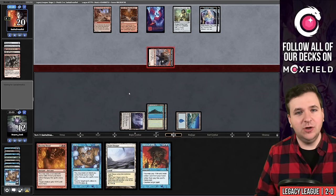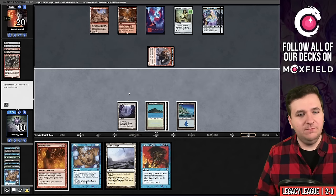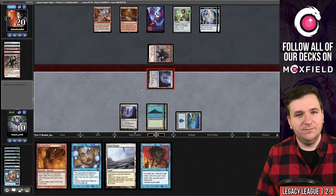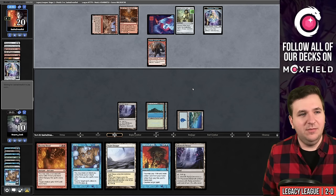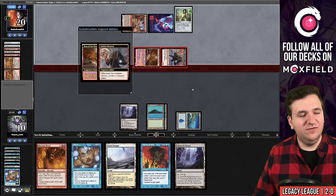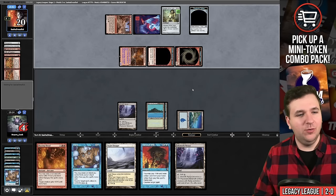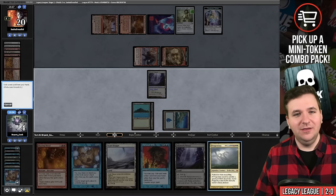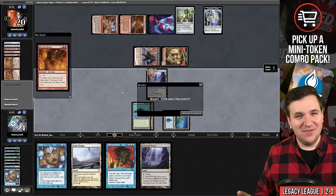I'm at 10 life. Another Inkmoth — animate it and attack. Dead Gone doesn't change anything meaningful. They animate Den of the Bugbear and I'm taking six — this is my last draw step. Our top card is either a 10-mana red card or it isn't. And look at that — animate, Blazing Shoal on Inkmoth Nexus, and we win. Opponent concedes. We're three and oh.